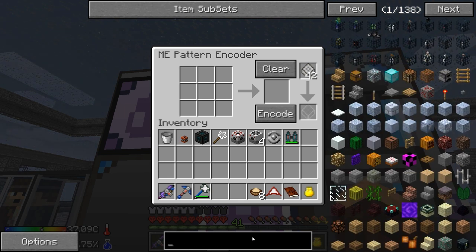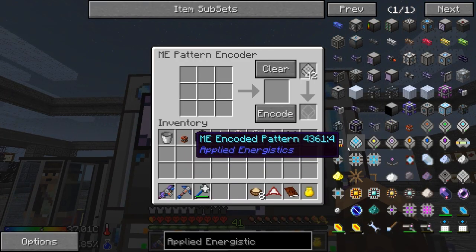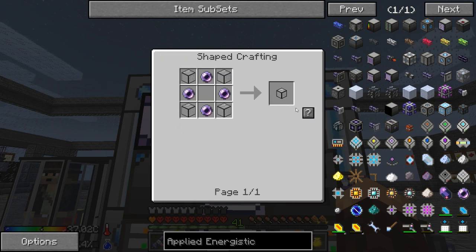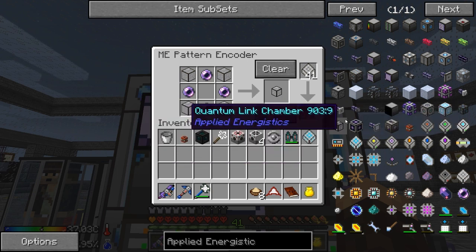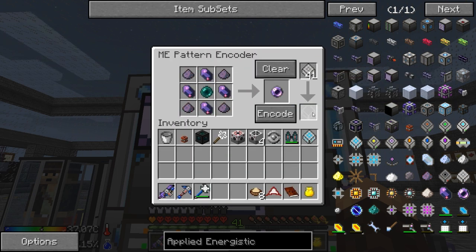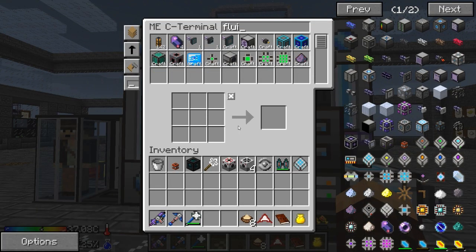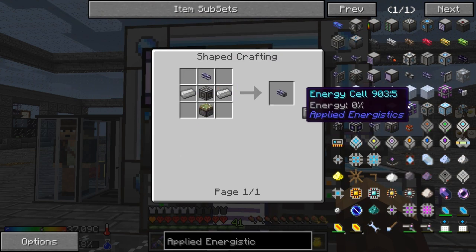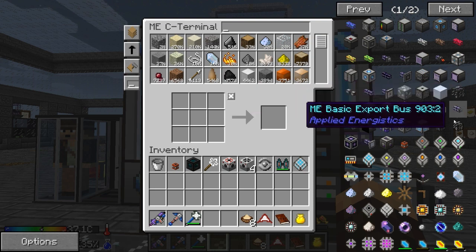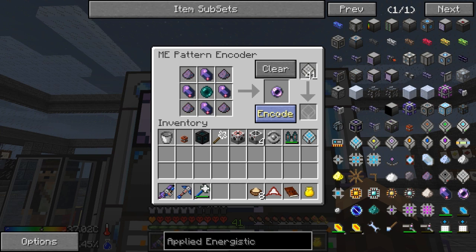Another thing I want to make is, let's go into Applied Energistics — I want to make the quantum network bridge. So let's see, quantum. Also, today is probably gonna be a shorter episode — I mean I'm probably not gonna put as much time into it as I normally do. The Halo Master Chief Collection comes out in about three hours, and I'm probably not gonna be going to sleep tonight. So I'm gonna be playing that non-stop with German — we're probably gonna spend the next 50 hours straight playing it. Do I have Fluix Pearls? Fluix Pearls are definitely not a thing. We need to teach this guy... Quantum Link Chamber, pearls. There we go, that's done. So we have the Link Chamber, and now we need the Quantum Filled Ring.